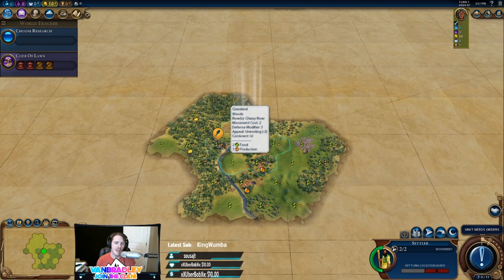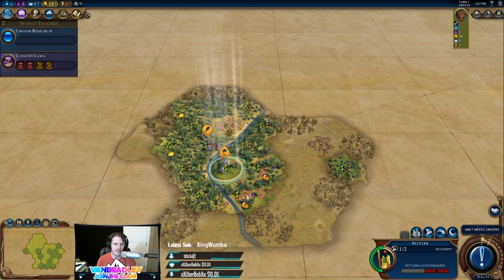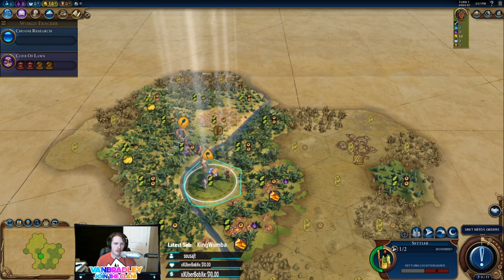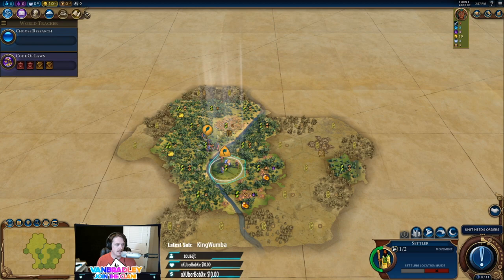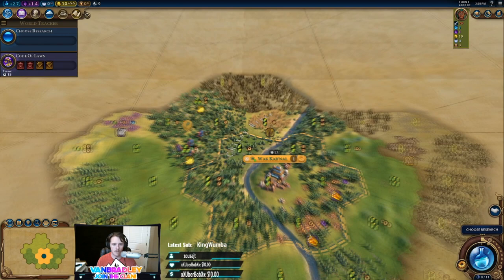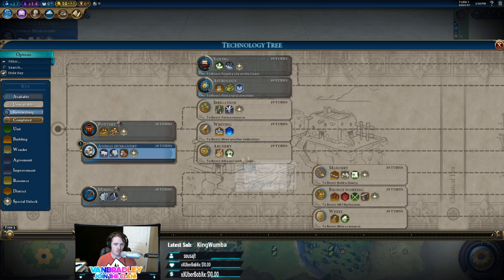We restarted a bunch of times and just weren't getting enough plantations to make our campuses any good. But this is the perfect start. We're going to settle next to two luxuries for the plus two amenities, and we're going to be able to put a campus right in between these bananas adjacent to where we can put a bunch of farms. We want immediate animal husbandry and archer - our Hulches right here. We probably won't get as much time for encampments and walls because we're going to want to go into irrigation and chopping right away.